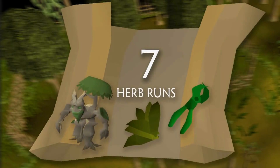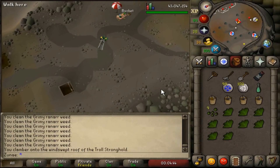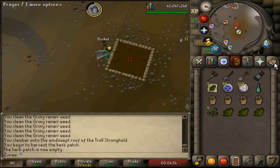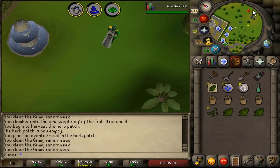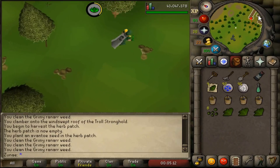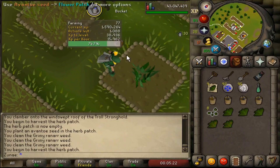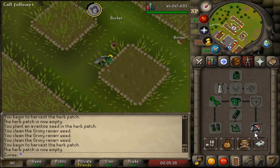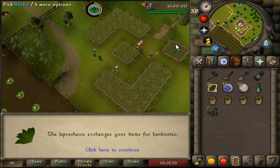Number 7: Herb Runs. Herb runs are one of the best ways to passively make money in this game. Every 80 minutes you can do a herb run and in theory make a ton of profit over a long period of time. They only take about 5 minutes at most to complete, and I'll leave some useful links in the description that will tell you the approximate profit per seed, what level you need to plant that seed, and where the herb patches are located. Make sure to use super compost on your patches to minimize the possibility of your crops dying.